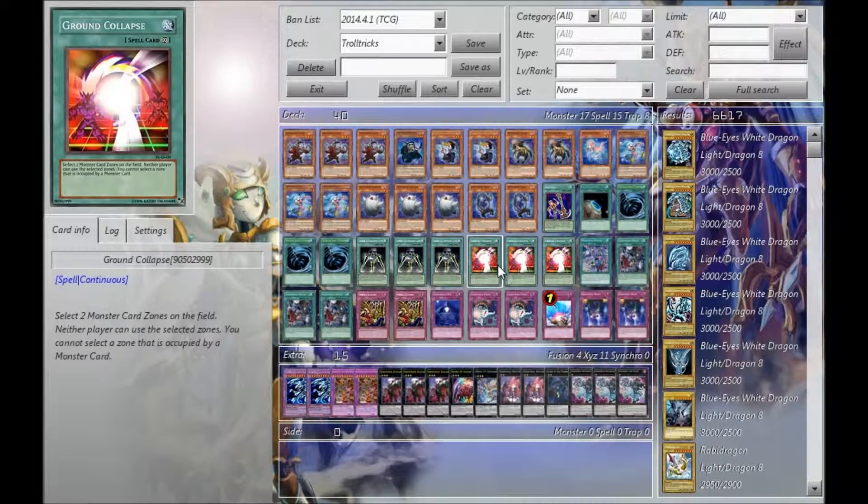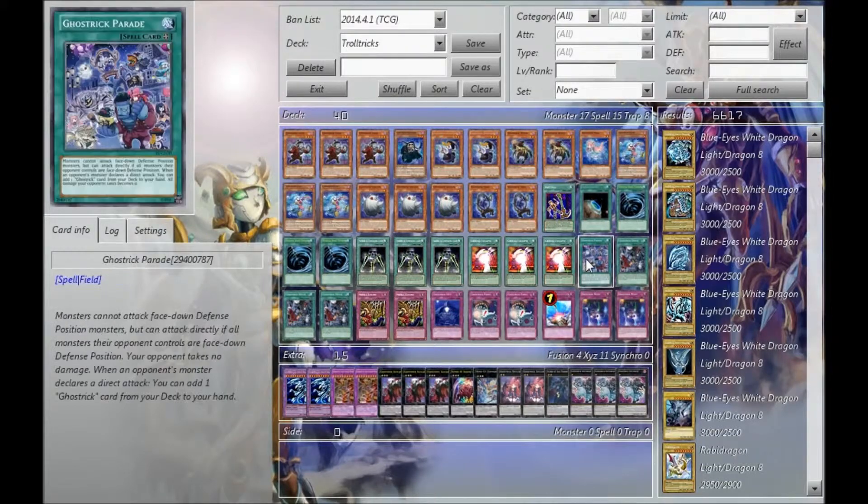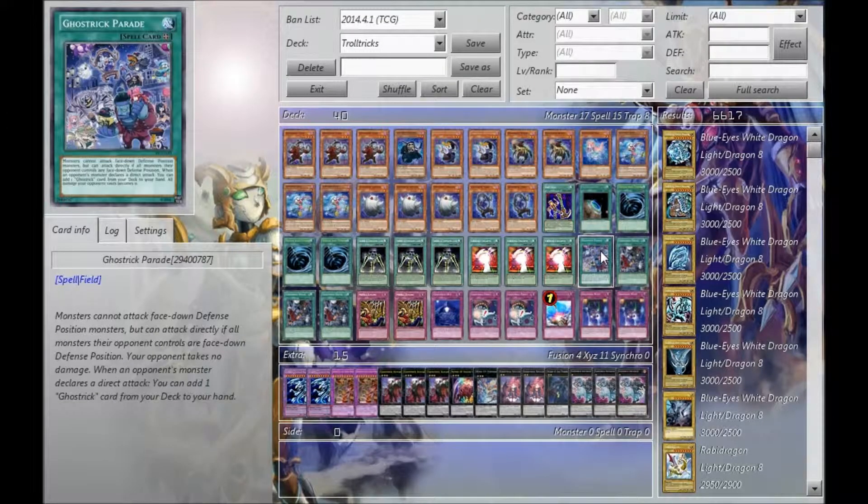Ground Collapse is also good MST bait, because your opponent has to choose what they'd rather deal with — get rid of your House, or get rid of this? Depends on your opponent. The one Parade — I'm debating cutting this. If I get Terraforming, I'm most likely going to search out House rather than Parade, because Parade is very conditional. If I have a handful of Jack Frost then I'll search out Parade so I can have Parade's effects go off and do all the shenanigans — but it's there because it's there.